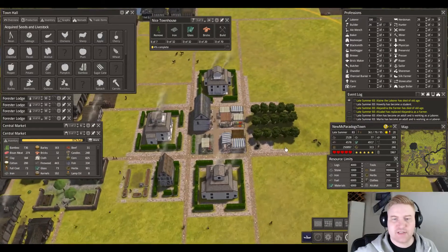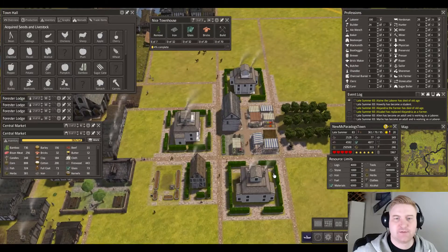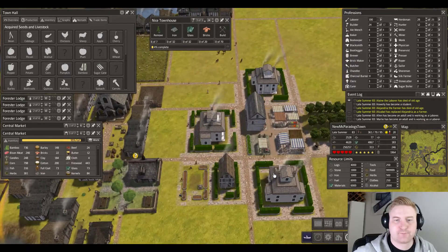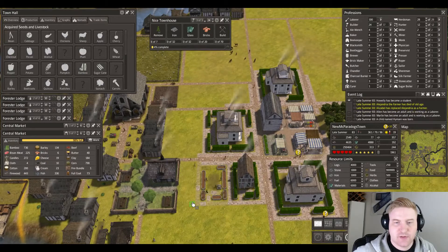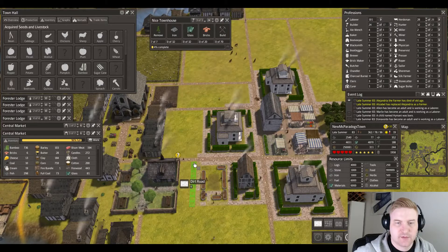On the other side we'll put more houses. We'll do the dirt road on this side here going that way and that way.